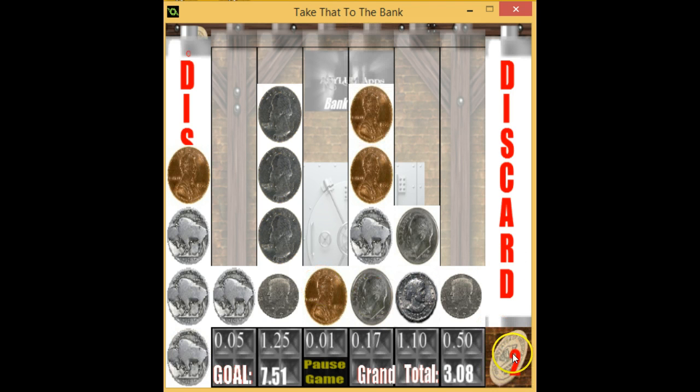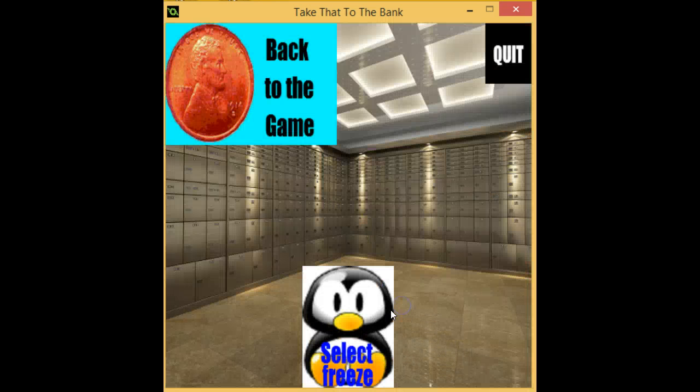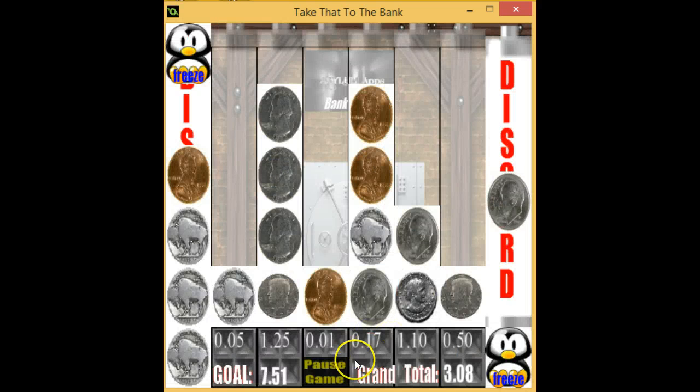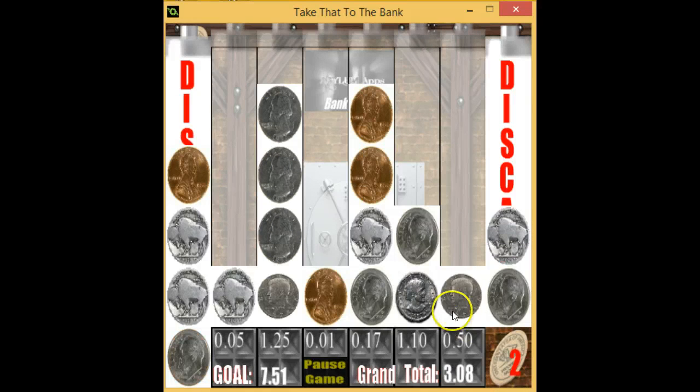After it expires it goes back to normal and I hit pause game again. I swap to the freeze power-up I bought earlier and activate it — I hit freeze and for 10 seconds the game freezes completely: no more coins drop. You get a chance to look at the screen, see what you want to do, make a decision, and then it starts back up again.